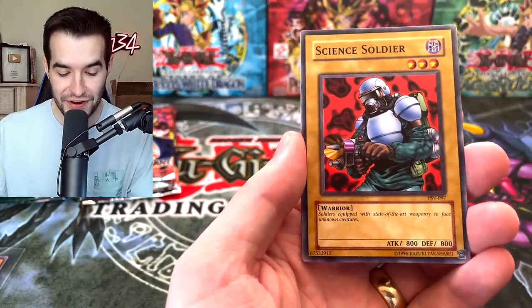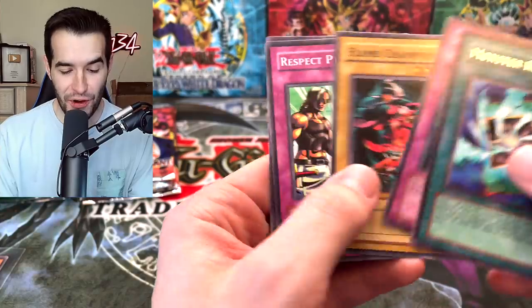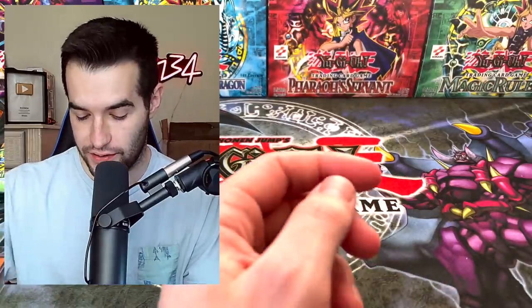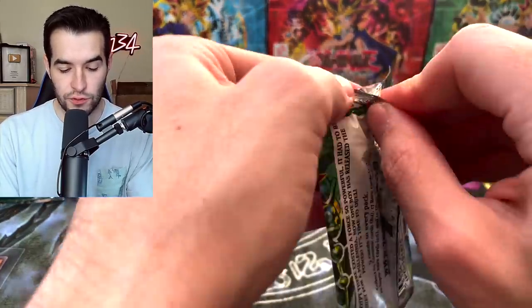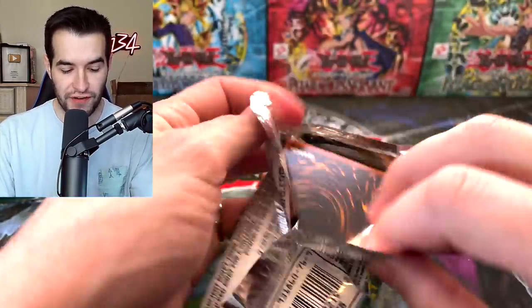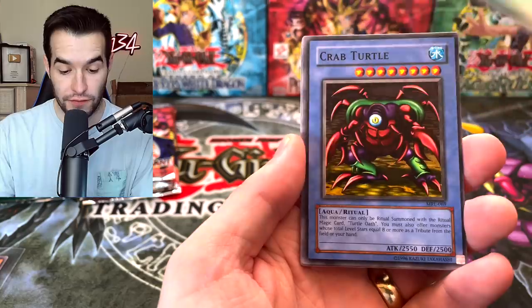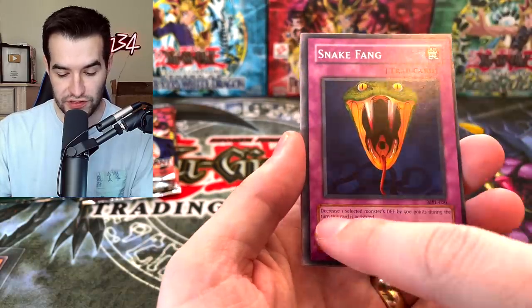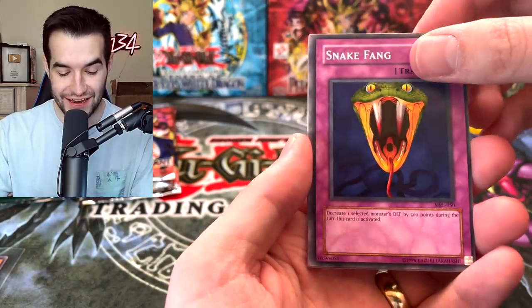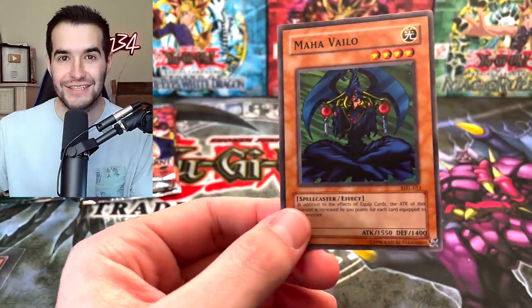Soldiers equipped with state-of-the-art weaponry to face unknown creatures, but they only have 800 attack - not that great. Armored Glass, Flame Champion. Magic Ruler is looking okay so far, they are two for about five or six packs. Dark Witch, Curse of the Fiend, Crab Turtle. Where's the Hungry Burger? Snake Fang. And wow - look at the centering, oh my goodness it's so bad. Maha Vailo - three foils!